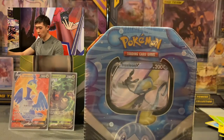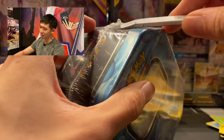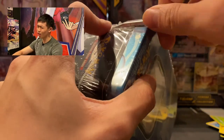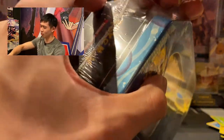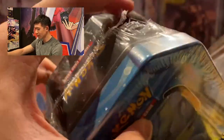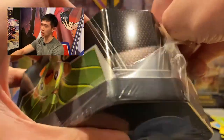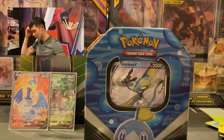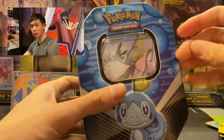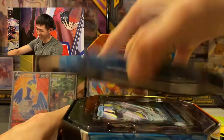Last tin — Sobble! Sobble, the crybaby — every time I watch the anime, Sobble always cries and everyone around the characters also starts crying. It's so funny! I wish Sobble in the anime would actually stop crying. Okay, last tin for the video: the Sobble tin!